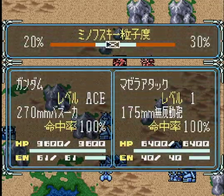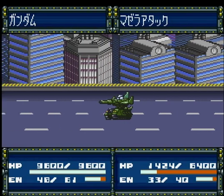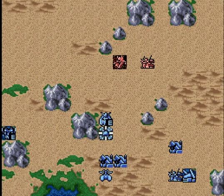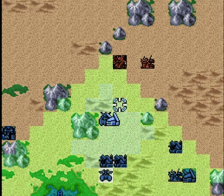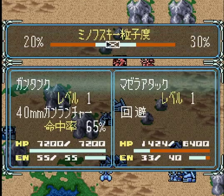原作では、ランバラル隊とホワイトベース隊が交戦する場面もありますが、ここではまずマゼラトップとの戦いですね。ランバラルも劇中ではだいぶ年を召した中年という感じで描かれてますけど、実はすごく若い設定になってますからね。ここはマゼラトップを撃破していきましょう。